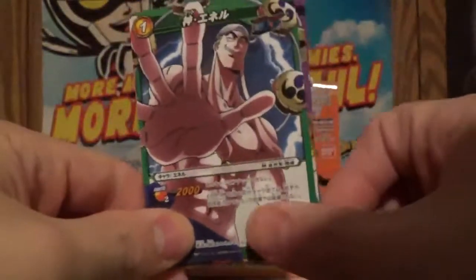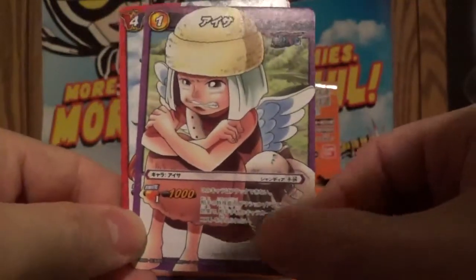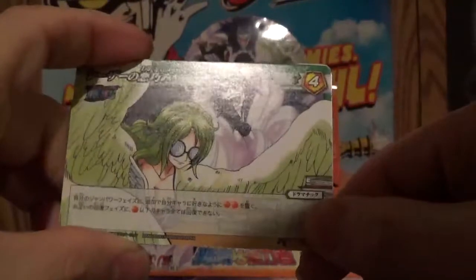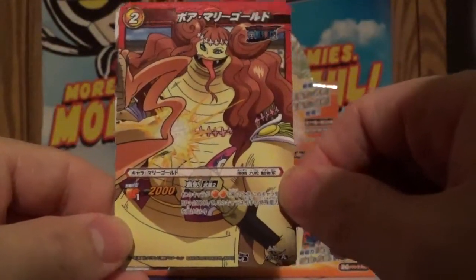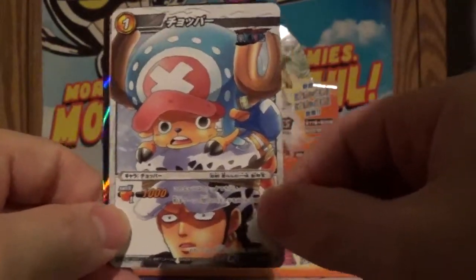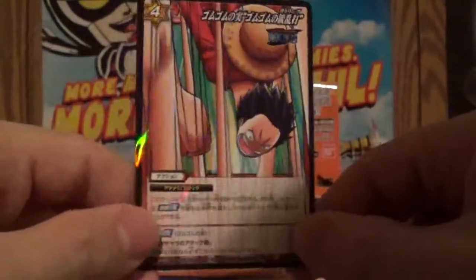Looks like we got a couple of Nels to start the pack. Got a Nel, got a Nel again — looks like she's about ready to cry. We got Nami, properly dressed in the winter. We got the Harpy and the guy from KISS. Giant snake lady. Chopper on walls — that's pretty funny, I really like that art. They're both surprised. And Luffy, looks like he's pounding on someone awesome.